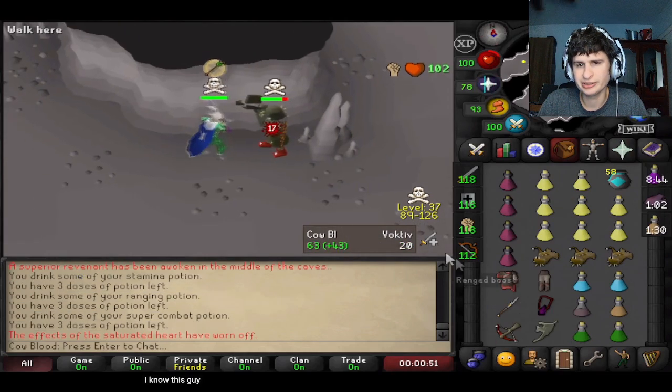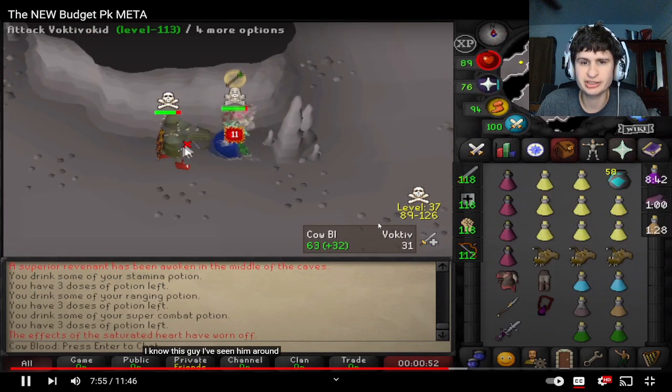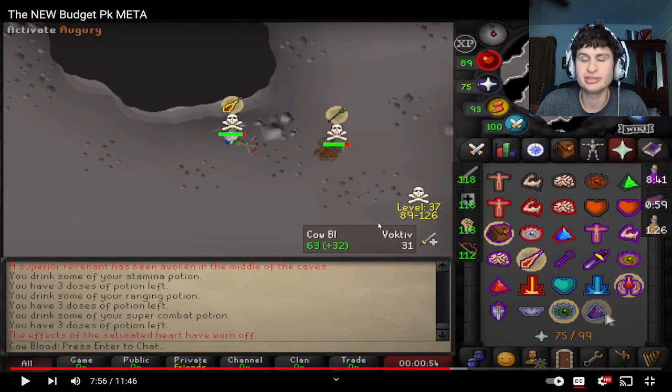Alright, fighting a guy he's seen around — 113 combat, looks like a free bag. Now the guy puts up protection prayers.